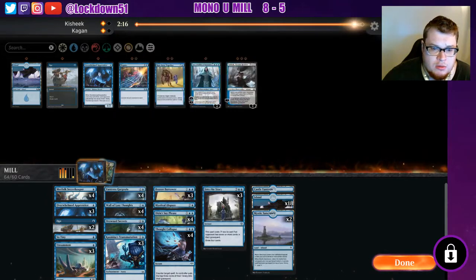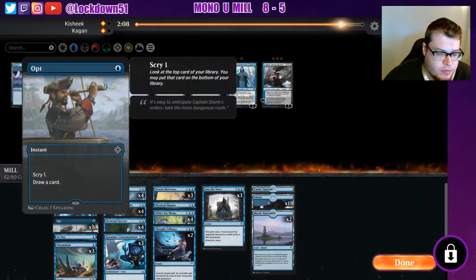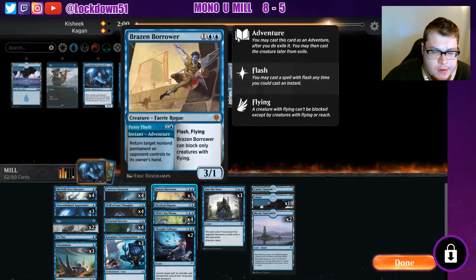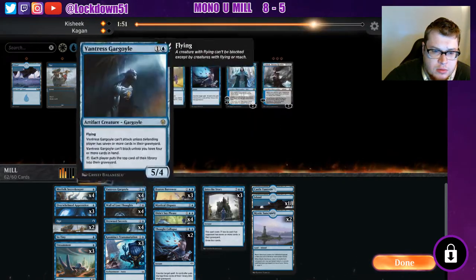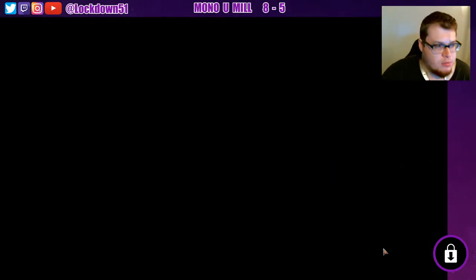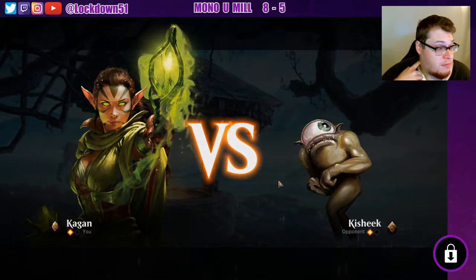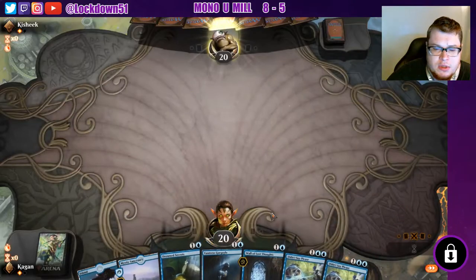Brazen brazen brazen — what else did I bring in? Thought collapse is gonna be taken out. I think I only want to keep all three. Take out two cards — go down to one opt. The only thing we're really trying to do is get rid of that Night Veil Predator with brazen. Everything else we can deal with fairly well — we've got the Kasmina transmutations and all that good stuff. Everything else is a little bit harder.